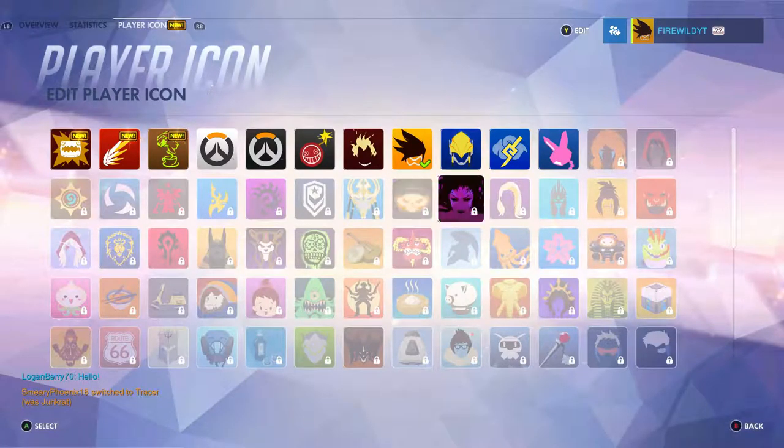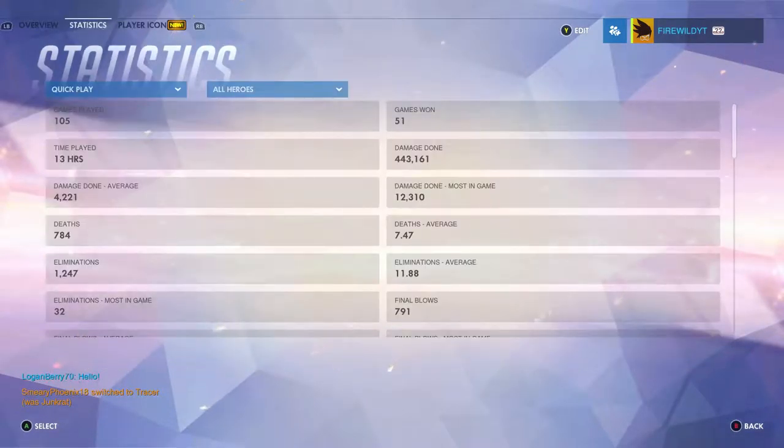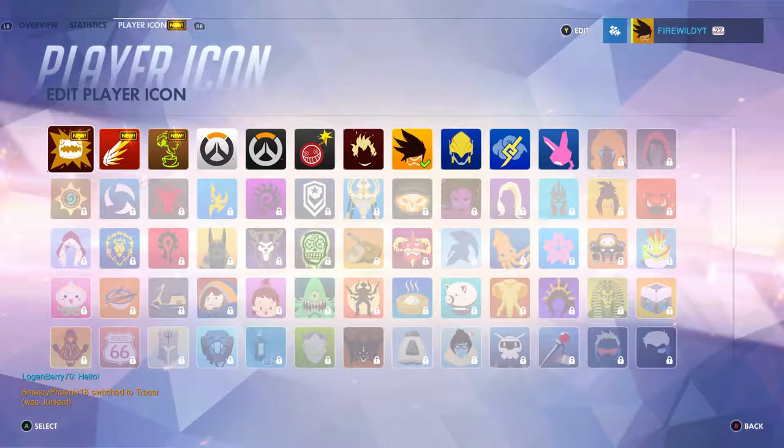Player icons — we have a few now. I started off with just a couple and look at these new selections. I just want to get rid of the 'no' symbol if I'm honest. Look how many there are — there's plenty there.